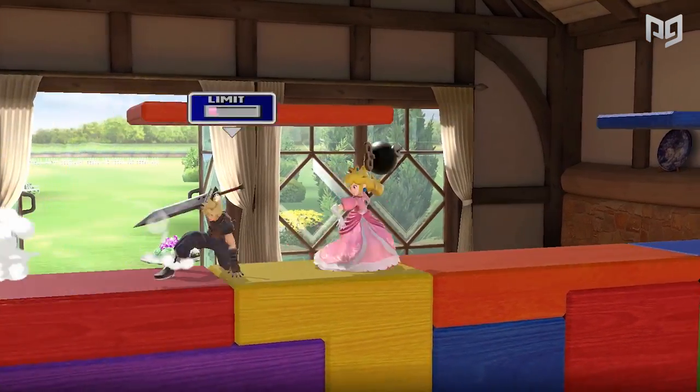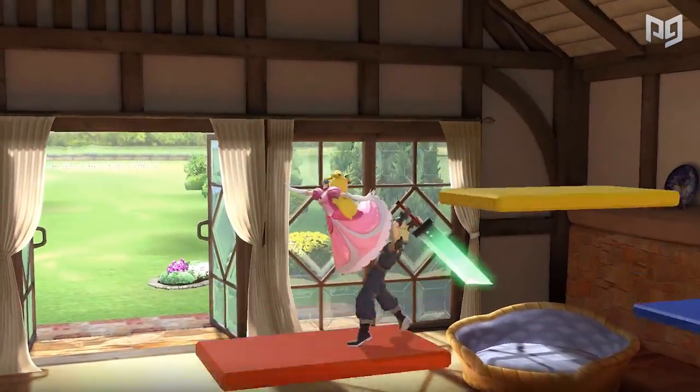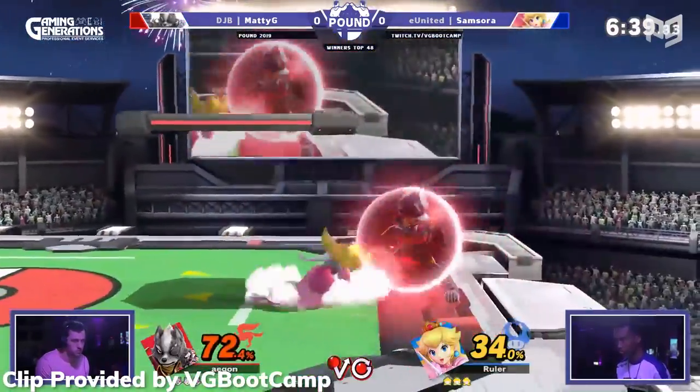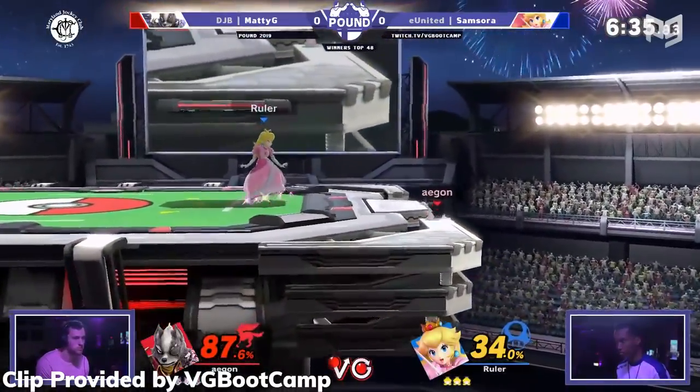Leffen has dubbed Peach the most technical fighter in Ultimate, and it's not hard to see why. Many of Peach's best combos are reliant on exact spacing, exact timing, and hours of practice — but what else was Peach supposed to do while waiting for Mario to figure out which castle she was in for the hundredth time?